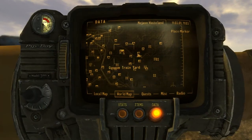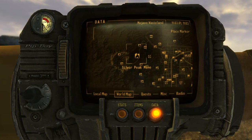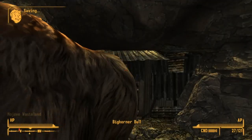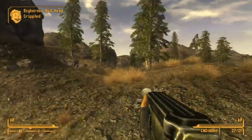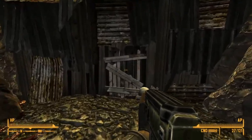Now for the next one, you're gonna want to head all the way over here to Silver Peak Mine. It's located in the upper left-most corner of the map. Once you arrive at the fast travel point, you're gonna have to take care of some enemies and then go inside the mine shack.